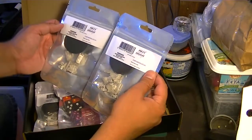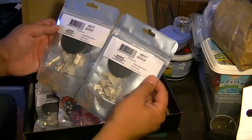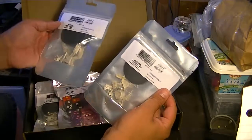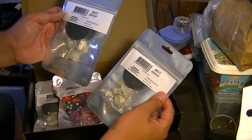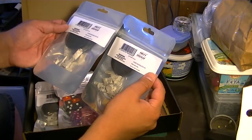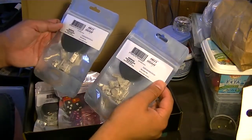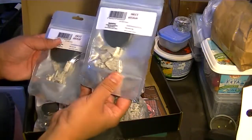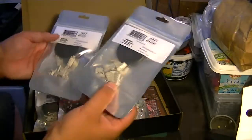Since I got in on the early pre-order, I got both of these exclusive miniatures. Both of them will be available later on — these are just exclusive sculpts. Broadsword here, in this exclusive, he's two-handing the sword. In the regular version, he's one-handing it and also has an energy pistol. I don't know what the regular version of Chopper is going to look like, but this one he's double-handing his axe.